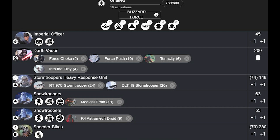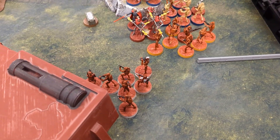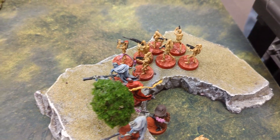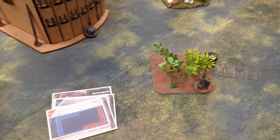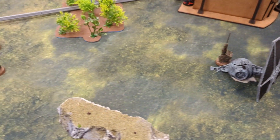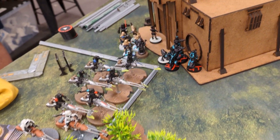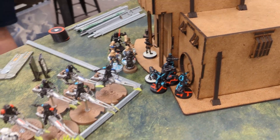I asked him of those 20, how many did you lose? And he wouldn't look me in the eye after I asked him that. For the match, we were playing Advanced Positions, Key Positions, and Supply Drop. I think I started off very poorly by deploying on the short end of the table instead of the long end. I was trying to hide more, but I think it backfired.